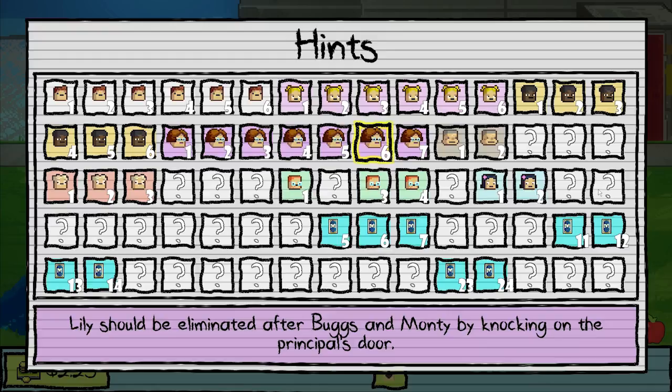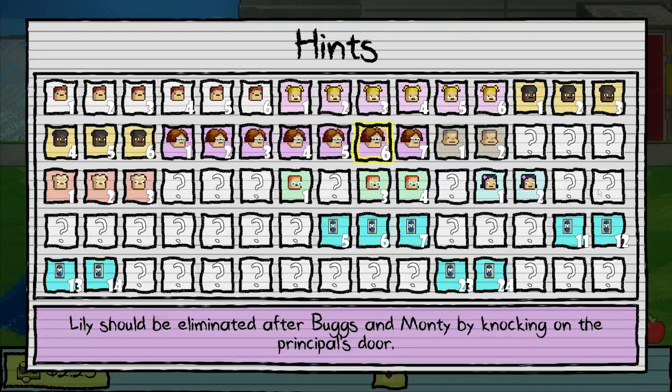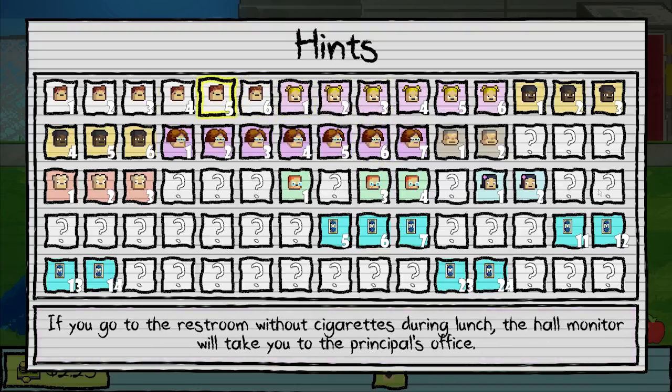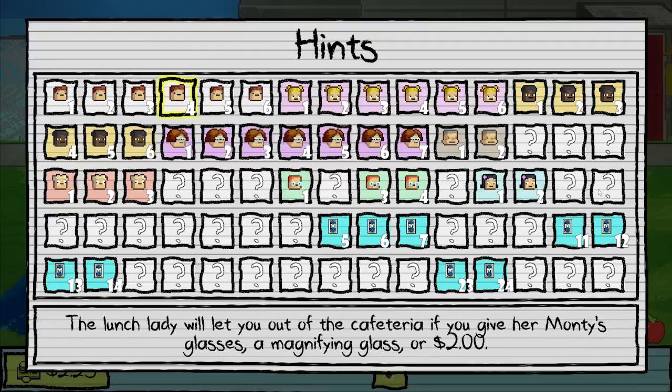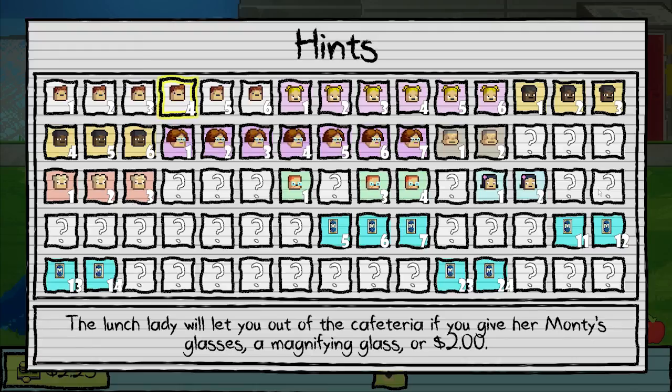After Bugs and Monty by knocking on the principal's door — but how? Nugget can only be eliminated at recess, and only if Cindy has been eliminated. The teacher's is a tough one, and I think the teacher's is one of the ones that you don't need. She'll let you out of the capture if you give her Monty's glasses, a magnifying glass, or $2. That's actually good to know — I didn't know about the $2 or the magnifying glass.